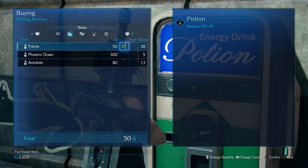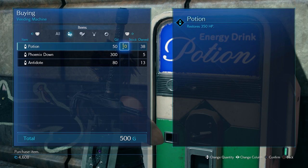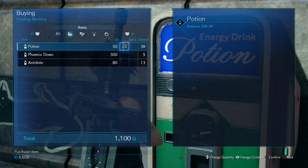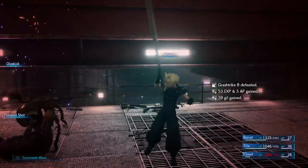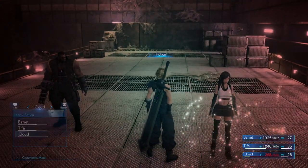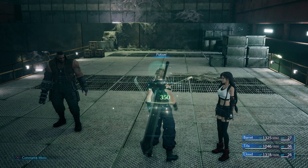My final tip regarding vendor machines and potions in general is to make sure you stock up on normal potions as much as you can. I like having around 50 to 60 potions on me at all times, because you never know when you'll be in a situation where you can't get to an item shop for a long time. You will notice you start picking up high potions quite early on, but I would still recommend buying normal potions — here's why.